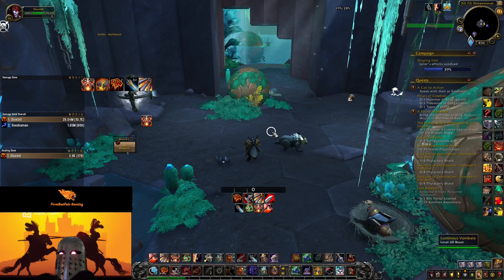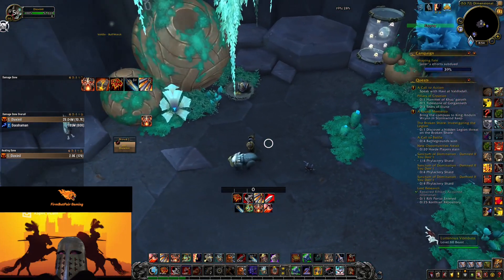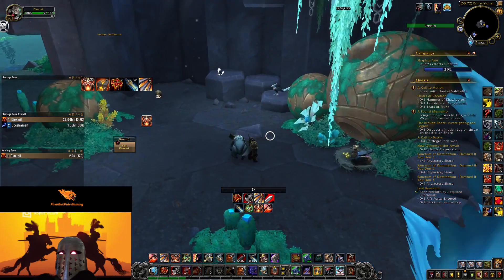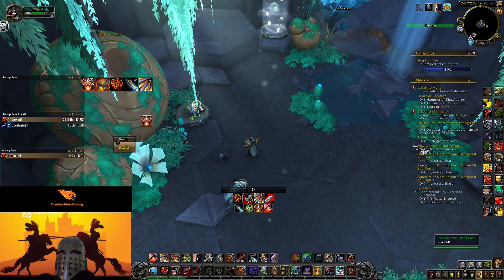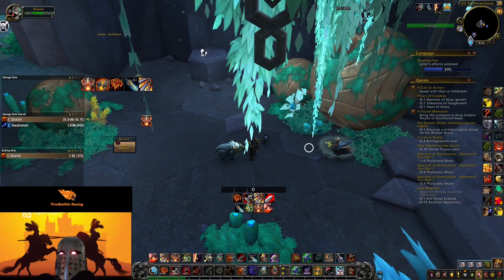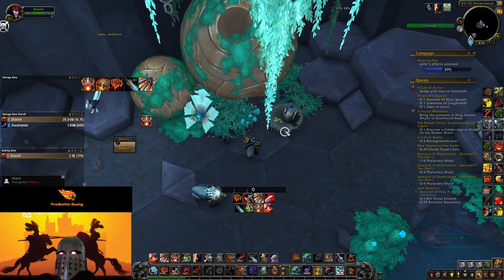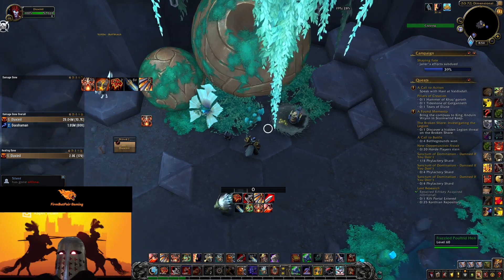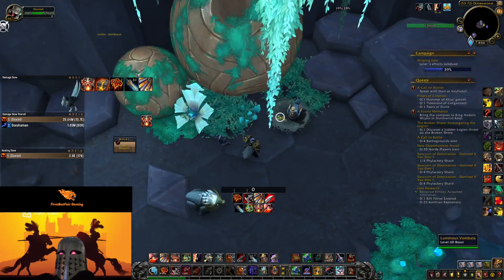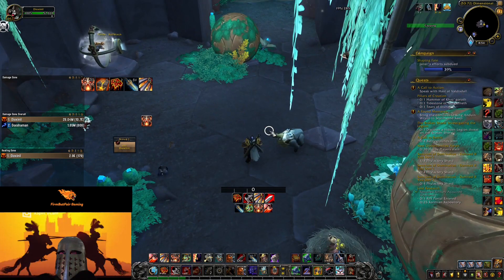Welcome everyone to another WoW Shadowlands 9.2 video. Today we are looking at the Mistaken Ovoid, located here in the Dimensional Falls Cavern. We have the frazzled poultry hen sitting on top of the treasure, thinking it's an egg — and of course it's not. What you need to do is find five ovoids around Zereth Mortis, then come back and replace all five so she'll get off them. Let's show you where they are.